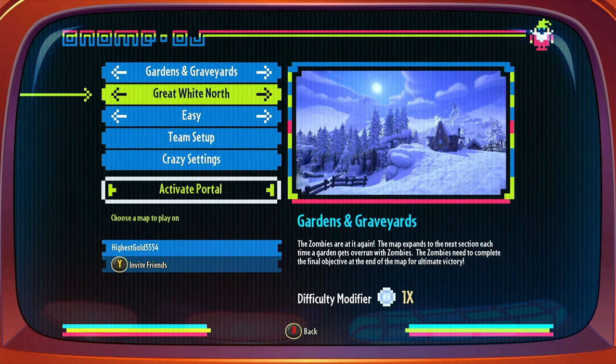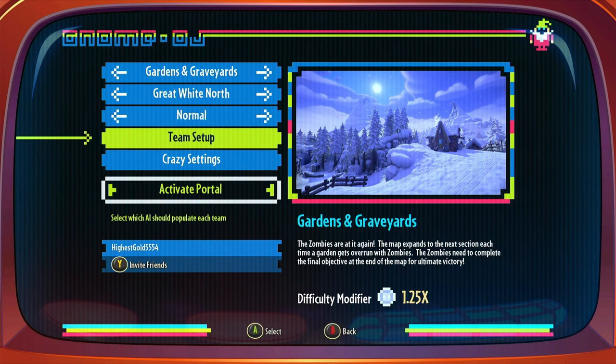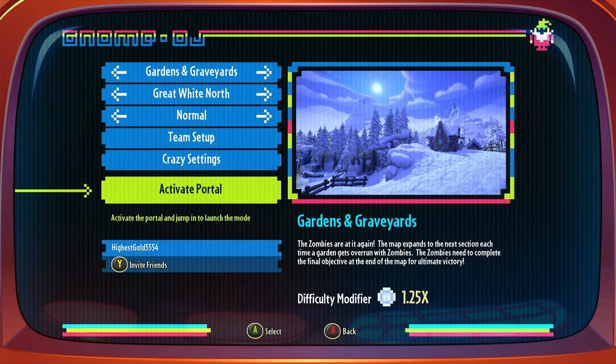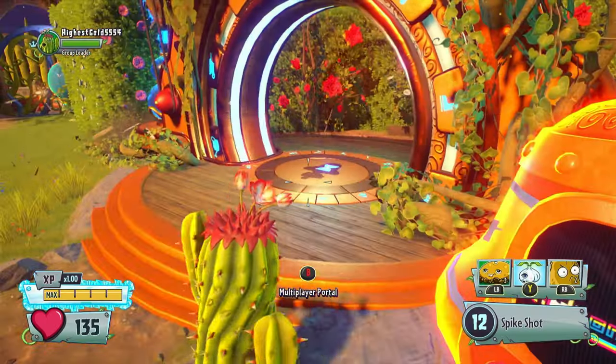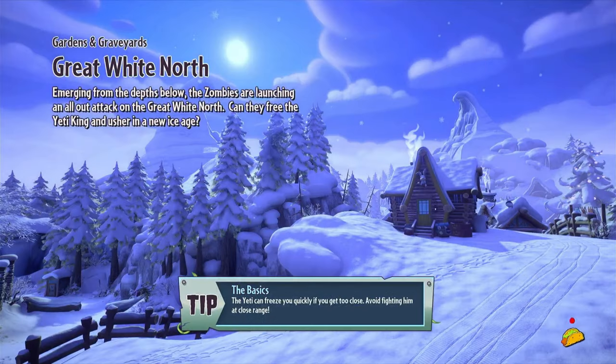We may as well start on the only map you can start on: Great White North. If you go into the multiplayer portal and try to choose mixed mode, they will make sure you start off on Turf Takeover with Great White North. So let's hop through the portal. I'm going to be going in as Cactus this time.